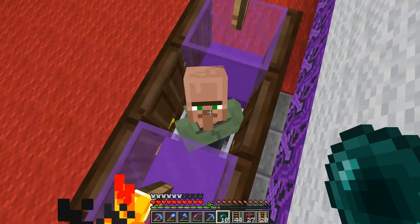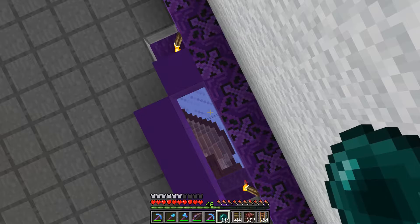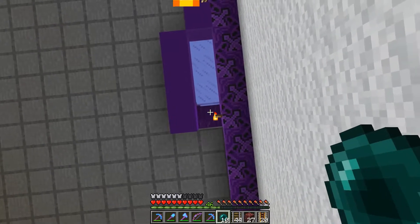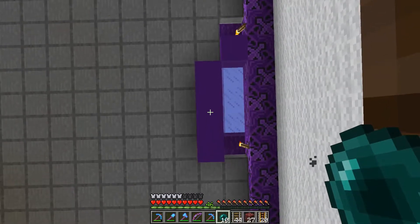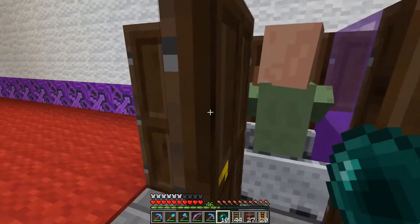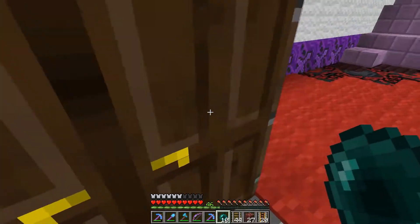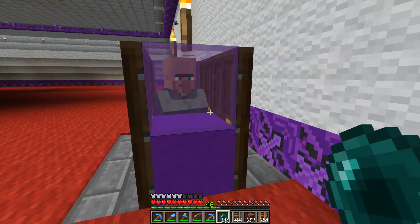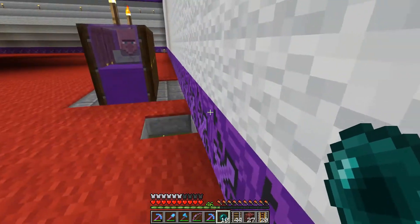Okay, so here we go — we got our nitwit up here, just being a nitwit, in front of six doors. And we have sky access to all those doors — I didn't check if that book up top was blocking anything but it looks good. All of these doors will count as a valid door for a village. This guy in here should now be putting out a signal that everyone needs to breed — sometimes it does take a little bit of time for him to clue in that he's in a village, so if it doesn't work right away, just give it a chance.